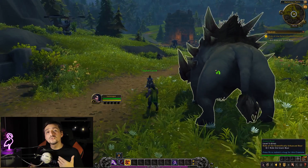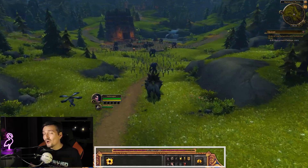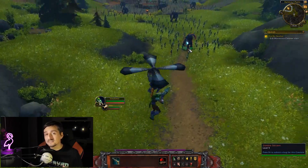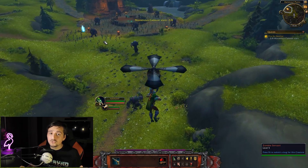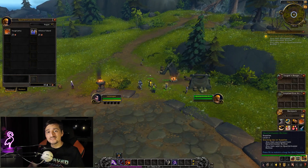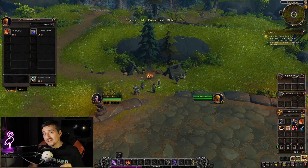The next quest will introduce you to another system called the Vehicle UI. It will disable all of your abilities and give you either one or more abilities available to that specific quest. Sometimes you will be able to control the vehicle, and sometimes you won't, depending on that specific quest. After a short while, you will be introduced to vendors, and you will get a quest that will make use of selling and buying items from them.